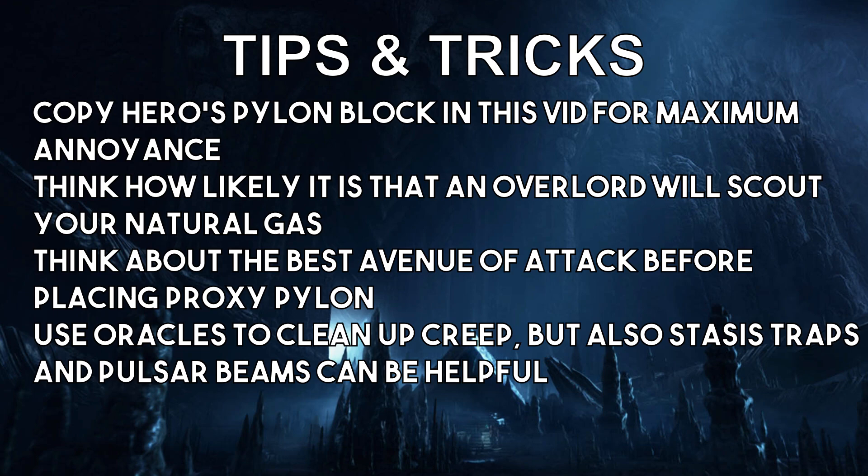Think about the best avenue of attack before placing a proxy pylon. Think about how Hero abused the map in the video and apply that to other maps. The proxy pylon placement should primarily direct your line of attack — if the pylon is in the middle of nowhere, what does it really do? Think about concave opportunities, choke points, and whether the left or right side of the zerg's base gives you better engagement angles. The proxy pylon is kind of the tip of the spear in a push like this.